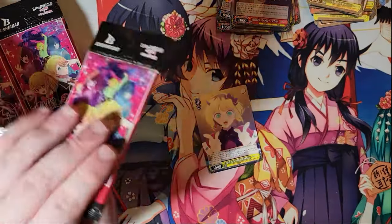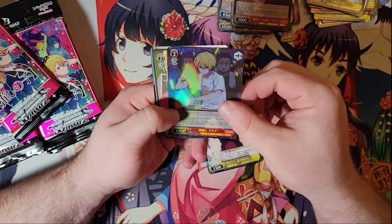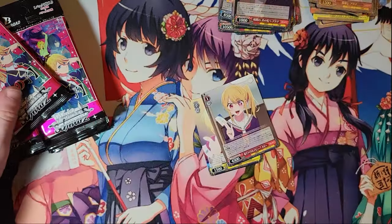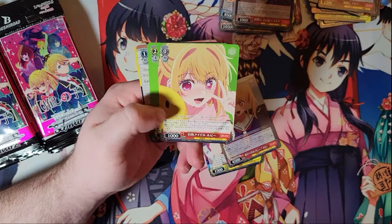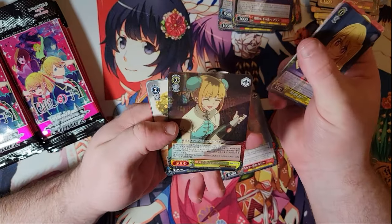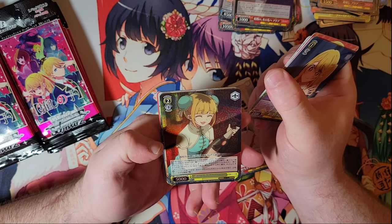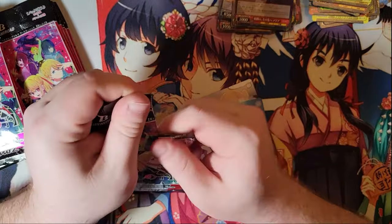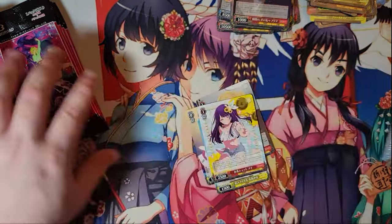I put my exacto knife directly in the way of where I put the commons. I actually legitimately am thinking about bringing a glow stick to the Ado concert — that would be kind of interesting. Another foil — why is she serving in that outfit? I do not remember this being a scene. It's probably at the wrap-up party bar scene, but I don't remember her in that outfit at all.